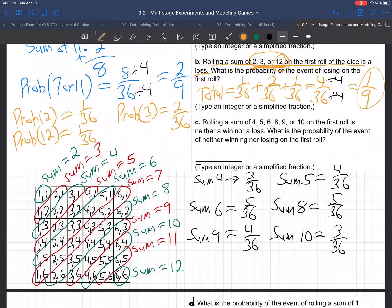If we total those all up: 3 + 4 is 7, plus 5 is 12, plus 5 is 17, plus 4 is 21, plus 3 is 24. So 24 out of 36. Reducing that — divide top and bottom by 12 — and that equals 2/3. So the probability of any of those other results is 2/3.